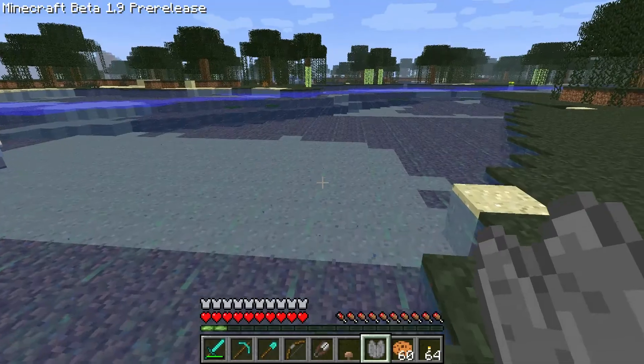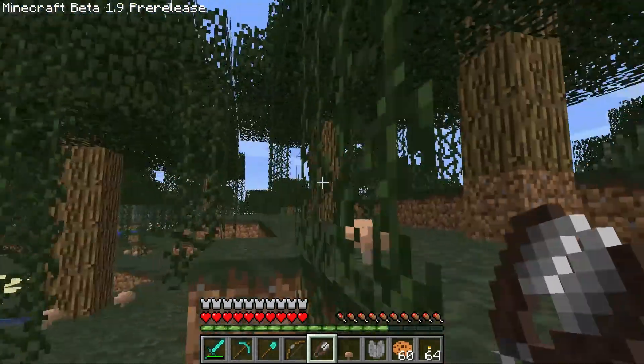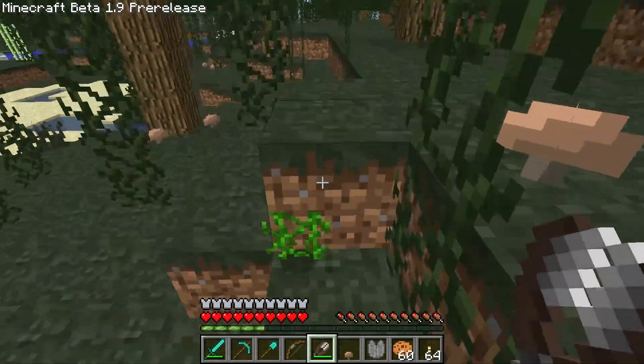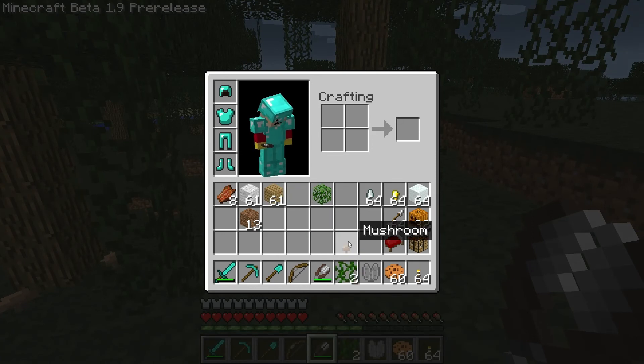But yeah, swamps do have a little swampier feel. Vines are still present, which you can harvest with shears. And it's also got part of that tree, which you can also do with shears.